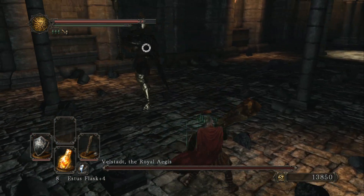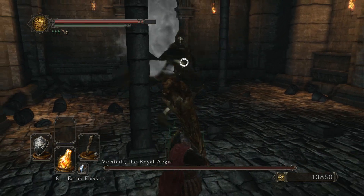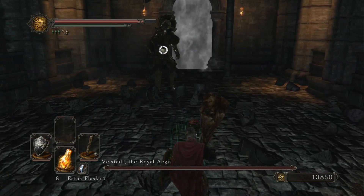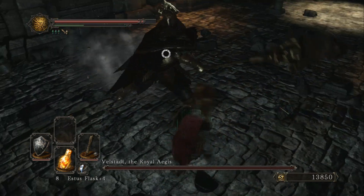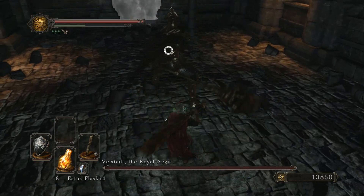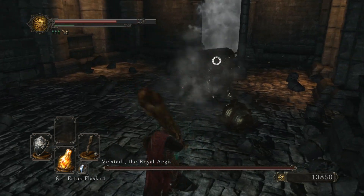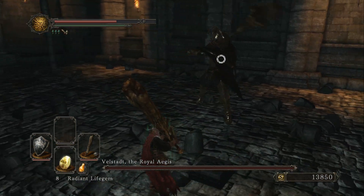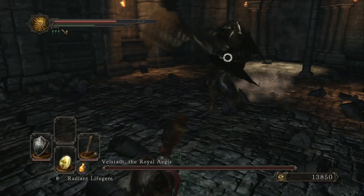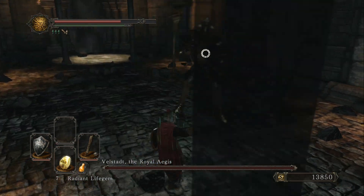He's got his giant mace and I've got my giant stick and we're kind of just hitting each other to death with both of those. His attacks are strong, as you might guess just by his equipment loadout. They're going to chunk you pretty hard if he smashes you in the face with that giant thing. They've got pretty good range on them too, because his sweeping attacks reach out there pretty good.